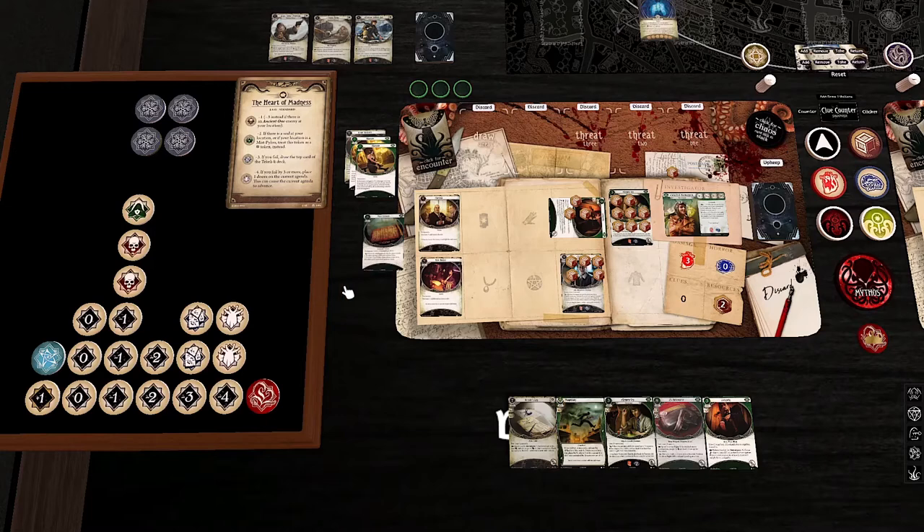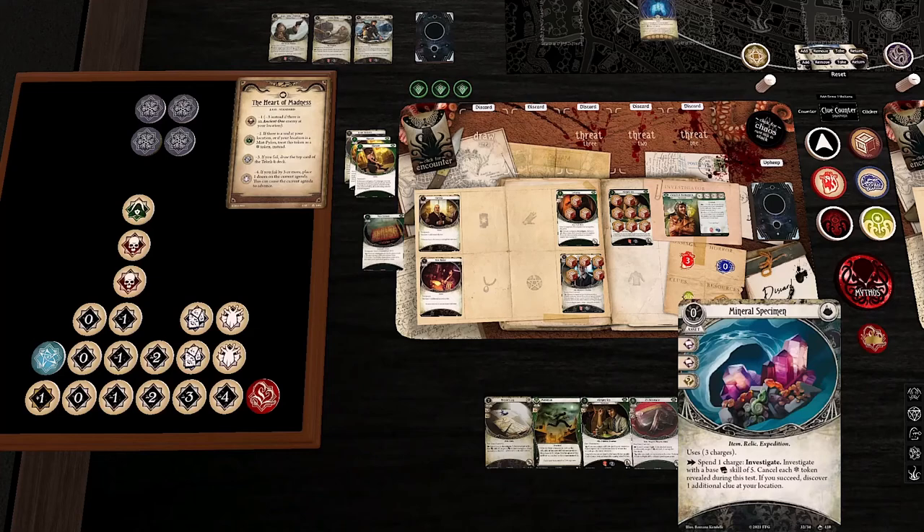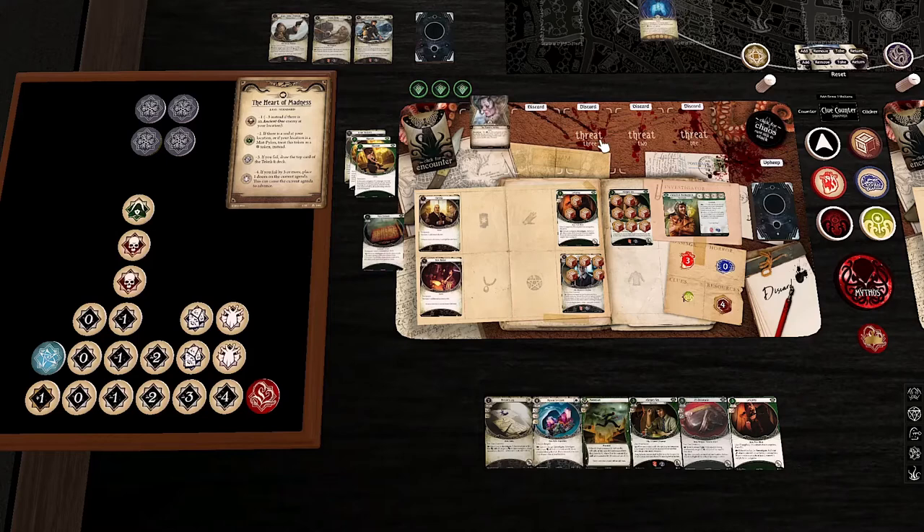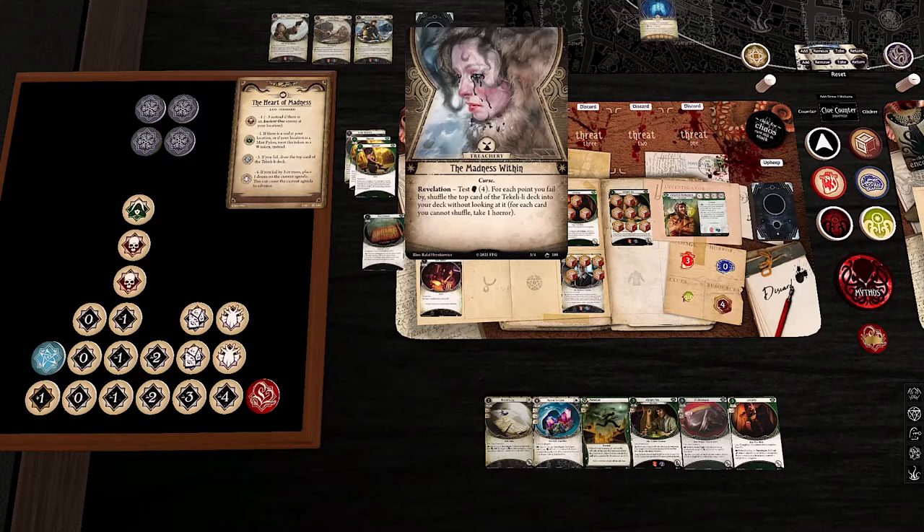We're eight against three on this test. We'll spend one resource from Gregory, get the minus three but get the buck back, and we get the clue. During upkeep we get a Mineral Specimen and a Kensler's Log. We are rolling an Investigative Prowess. One out of three Doom. And our first encounter card of the scenario is the Madness Within: test four — for each point you fail by, shuffle the top card of the Teculele deck into your deck without looking at it.